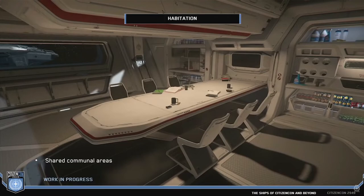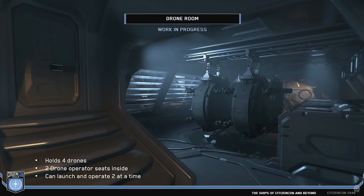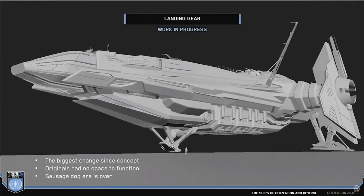The Carrack launch and crew area were shown, with the hint that the captain's cabin does not have a larger bathroom, contrary to some rumors that had circulated. The drone hangar has 4 drones and 2 stations where each player can operate 2 drones simultaneously. The engine room consists of 2 decks with a separate space for the gravity generator.